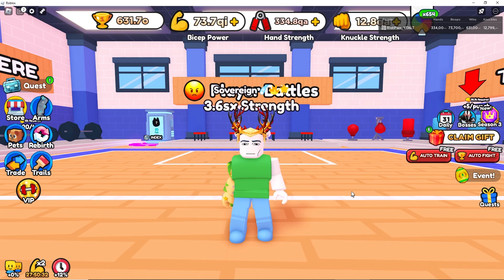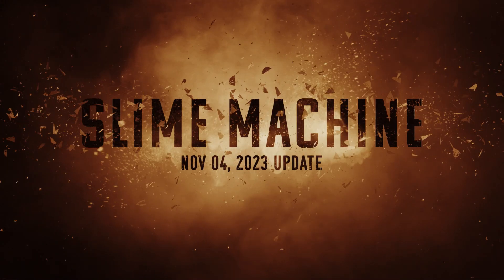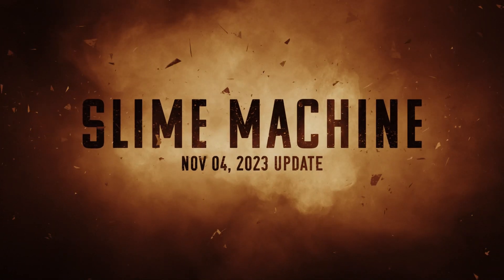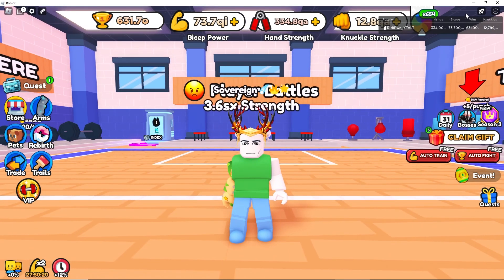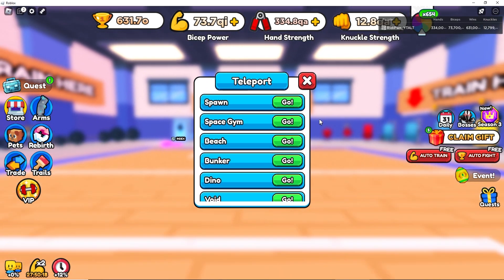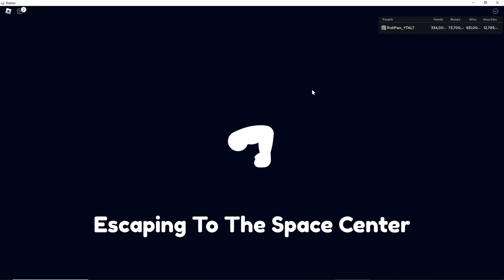Hi everyone and welcome to Amoresso Simulator. Today is November 4th and we have a huge update. Let's take a look — first of all, the slime machine: slime or fly your pets and get huge multipliers on them. The machine is available in the space center, notice the splash screens and teleports.